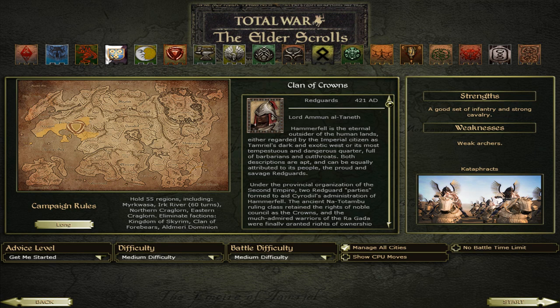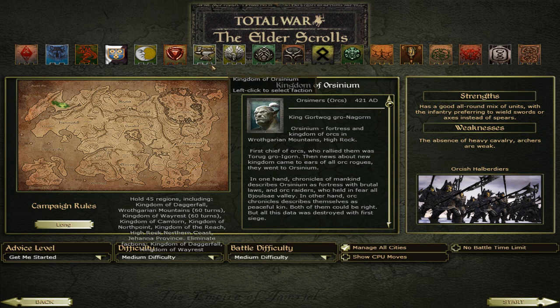These are like the Britannic faction, and then the Viking, and the Rome. So we have Romans, we have Vikings, we have Bretons, and we have Middle Easterners. Then we have the Kingdom of Orsinium — the Orcs. They own a very small area in the mod. They are infantry based, called Orsimer in this world, or Orcs. King Gortwog Gro-Nagorm is their leader.